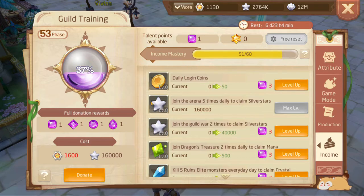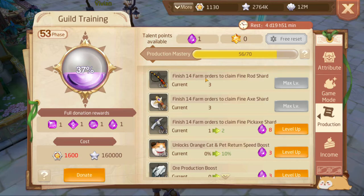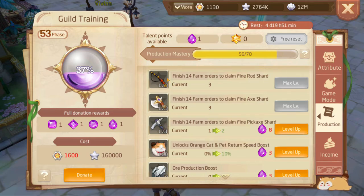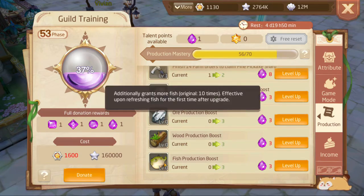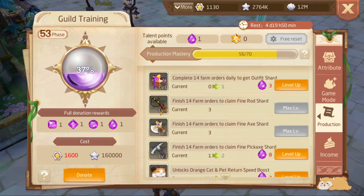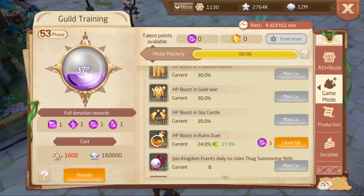I wouldn't recommend wasting universal talent points on production or income. I prefer to have more kingdom fame because I use that a lot, and since I do arena daily I like to get my silver stars off arena. If you don't do arena, don't bother with it — but getting 160 silver stars is worth it in my opinion. You just need level one to start benefiting. Production-wise, unless you're doing 14 farm orders per day, don't invest here. I also plan to boost up my fishing once I get a chance to reset, since fishing helps you get things like salmon and lobsters to make food.